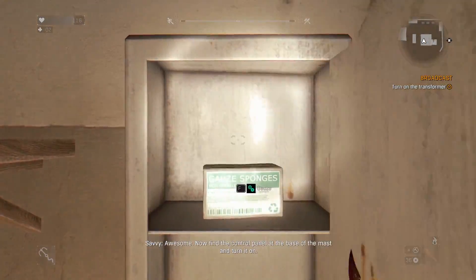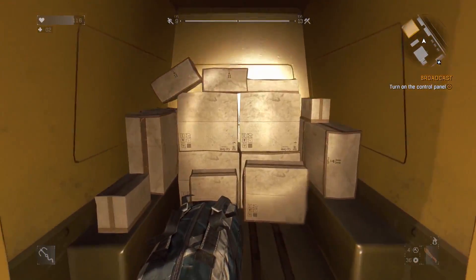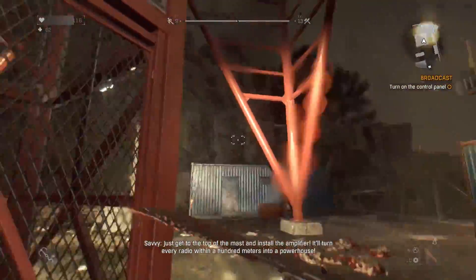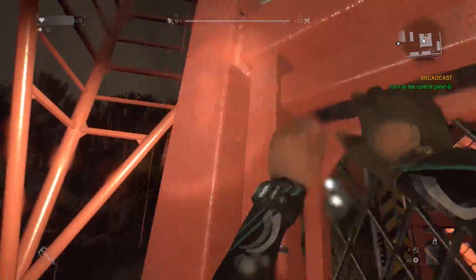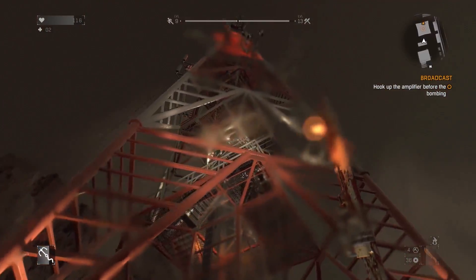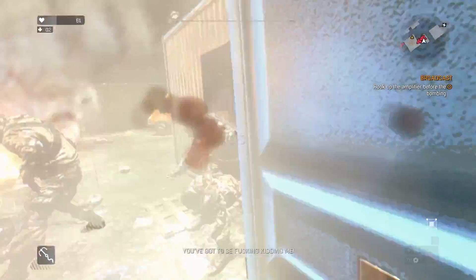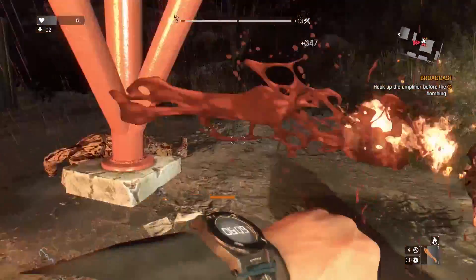Awesome. 'Now find the control panel at the base of the mast and turn it off.' Is there a zombie in here? Just get to the top of the mast and install the amplifier — that's all. Just get to the top, right? No problem. Actually, fuck it — I can probably just do this. The game's not gonna let me use my grappling hook for this? You know how sweet that would be? The cable snapped, I can't see anything. What just happened?!